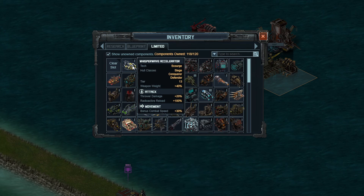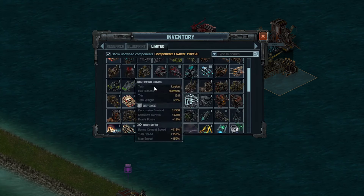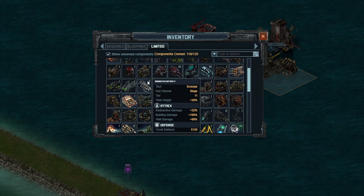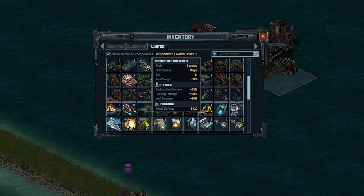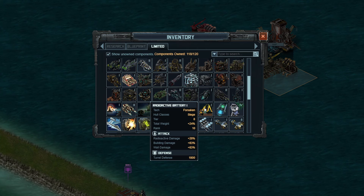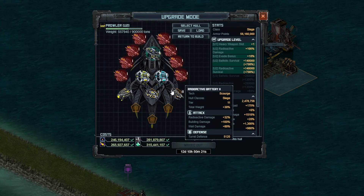Next up is the Whisper Wave Accelerator. It gives thrower damage, and radioactive reload is pretty nice because that 8-second reload is pretty high initially — even brought down to 2 seconds with the VXP on your ship. The plus 30% combat speed means you need to have this on every ship. Specialist slot number 3 is going to be the Radioactive Battery 2 — if you don't have it, Radioactive Battery 1 is probably your next best option. Radioactive Battery 2 gives 100% building damage and 32%, while Radioactive Battery 1 is 83% and 20%, so Radioactive Battery 2 is obviously better, but Radioactive Battery 1 is not that far behind.